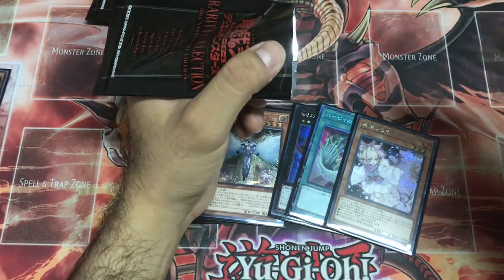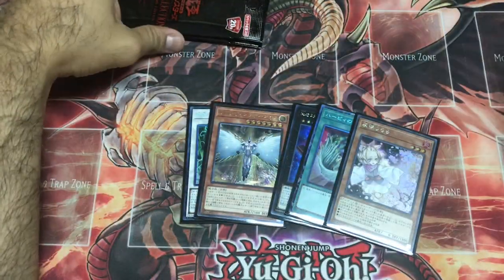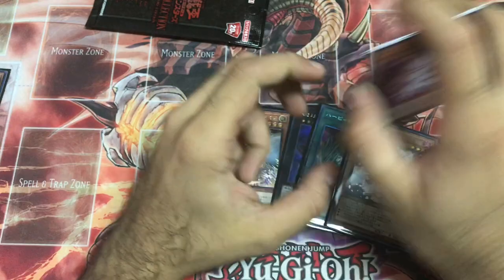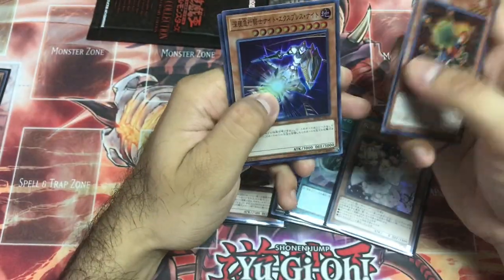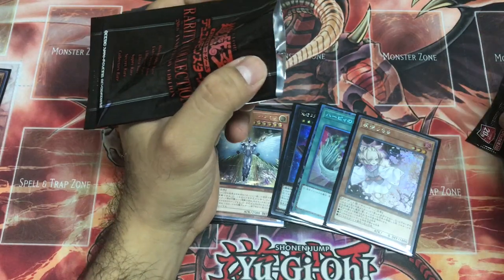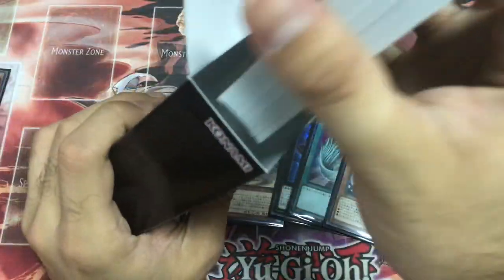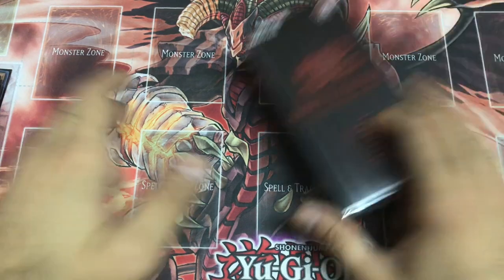I think we got five rarities total — that's it. Harpy's Feather Duster. Galaxy Tomahawk is a good card, I just don't want it as a Secret Rare. TG, Seal of Arcalcus. Ghost Reaper and Winter Cherries, Blaze Man, Miracle Contact, Crystal Wing. I have a feeling I'll get at least one Miracle Contact as Collector's Rare or Secret Rare. Elder God, Harpy's Feather Duster — that's a lot of Harpies. Second box down, third box up.